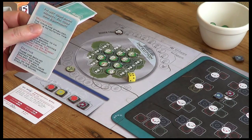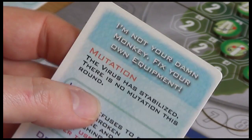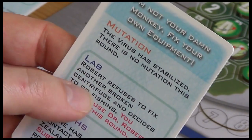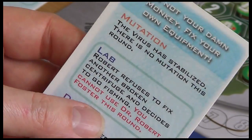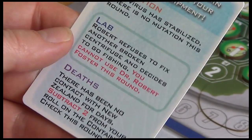Let's head into the next turn. The new status card says the virus has stabilized - there's no mutation this round, which is good news. The lab section says Robert refuses to fix another broken centrifuge and decides to go fishing - you cannot use Dr. Robert Foster this round. Well, we haven't got him yet.